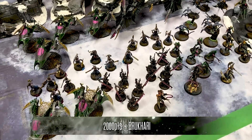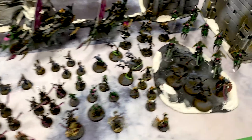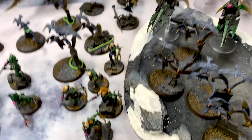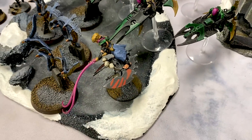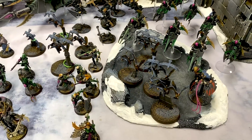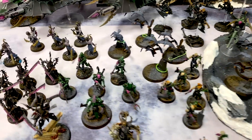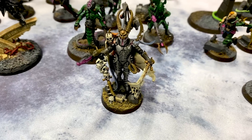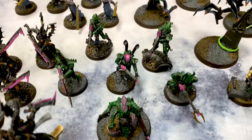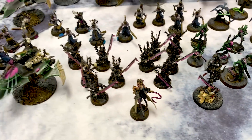Here we have 2,000 points of Drukhari - my standard competitive list right now. Triple patrol detachments. The first patrol is a Witch Cult of Red Grief so they can advance and charge with a Succubus, 5 Witches, 2 units of 4 birds, an Beastpack Master with an Agonizer, 9 Reaver Jet Bikes with 3 Heat Lances, and 5 Hellions. The Succubus has a Warlord Trait for a 3-up Invulnerable save and the Helm of Spite as my extra relic. Then I have the Patrol of Cabal of Blackheart: Archon Skari himself with a Blast Pistol, Husk Blade, and Labyrinthine Cunning for CP regeneration. He also gets the Alliance of Agony. Then 5 Caballites and the Slith.